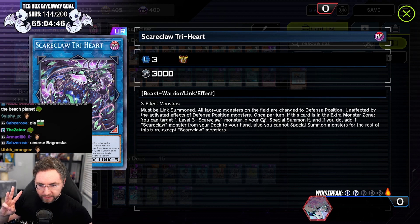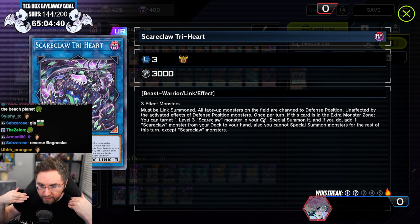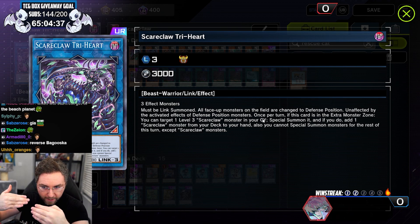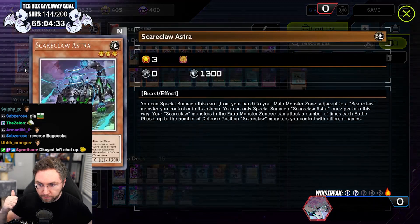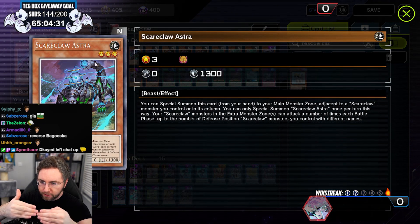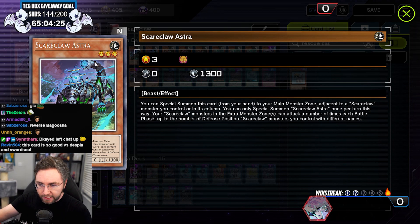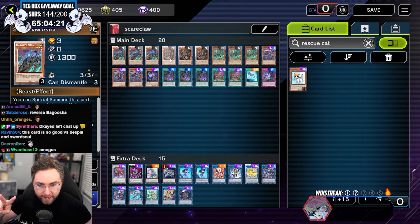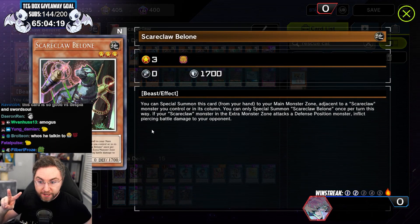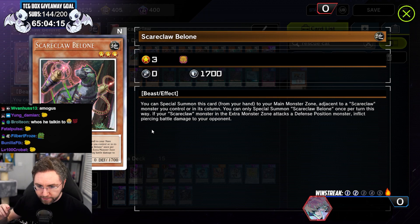Also, it can summon a Scareclaw from the graveyard, then search your deck for a Scareclaw to then summon. From a Link 3, you can put two other monsters behind you. You could give him the ability for multiple attacks with Astra — per Scareclaw behind our main one gives that many attacks. So if we have two behind him, that's two attacks. The other one could be Balone, which gives you piercing damage. So you're putting their monsters in defense and piercing right through them.